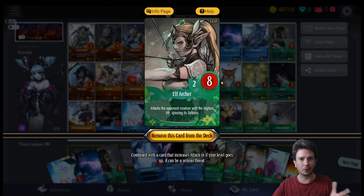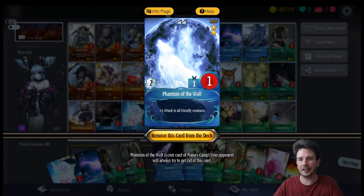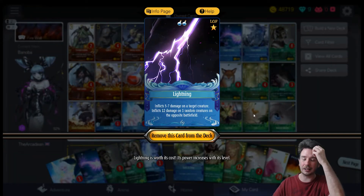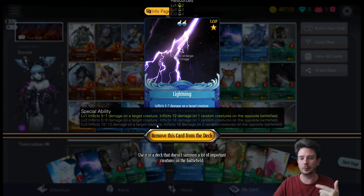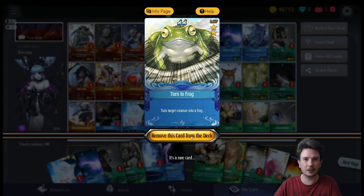Next up is Elven Archer — she's really, really good. The AI doesn't seem to properly identify what she's going to hit, making her a phenomenal card. Then we have Phantom of the Wolf, one of the two key cards in this deck. Two, three, or four cost, he buffs the attack of all friendly creatures on the field. Next we have Lightning — incredibly powerful at level three, where it hits two random creatures, requiring us to sacrifice one of our vines, which is no big deal when using Alron.